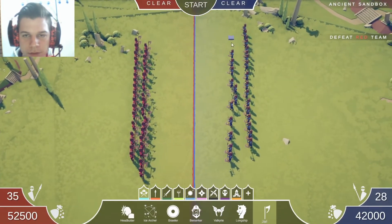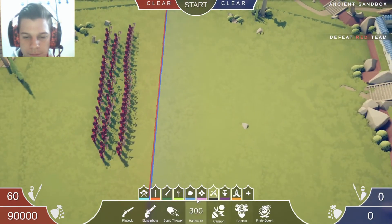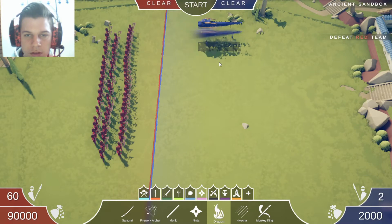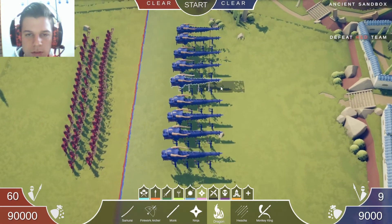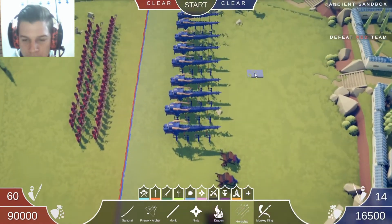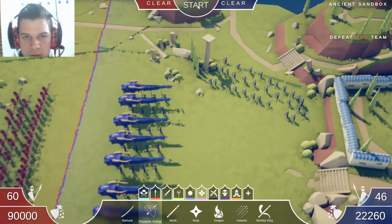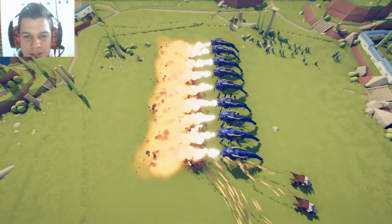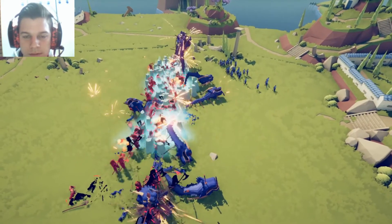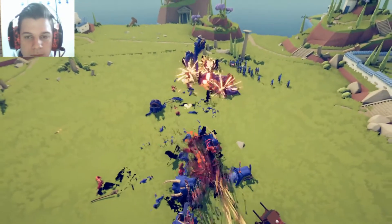All righty then. A bunch of these jaws against - okay, what is really strong? Dragons! A bunch of dragons. Jiva liba. Firework archers. These things - look at all those arrows! These things are super strong.